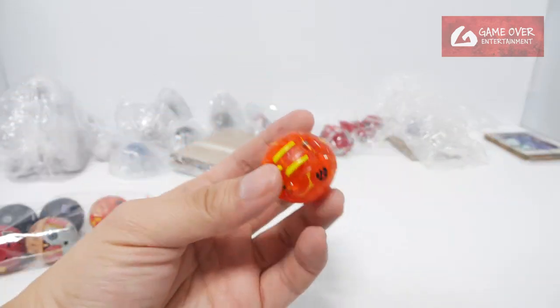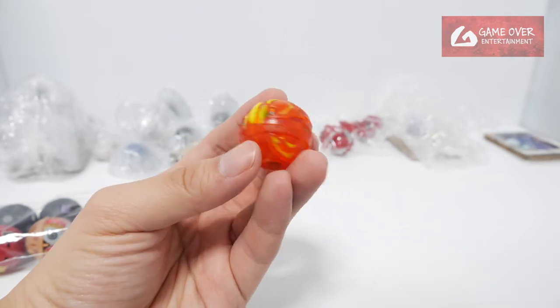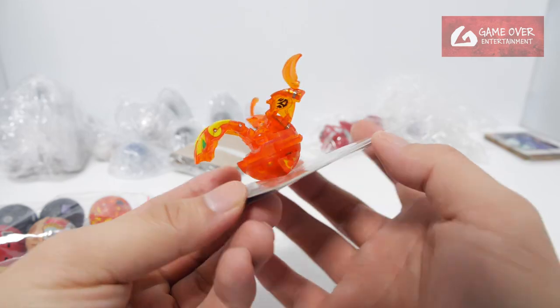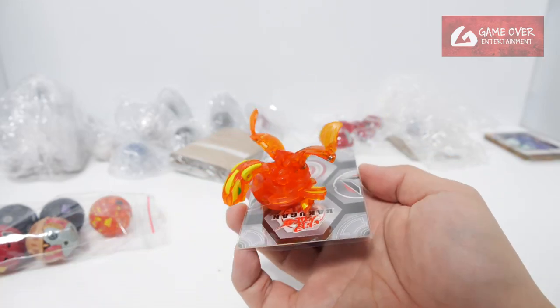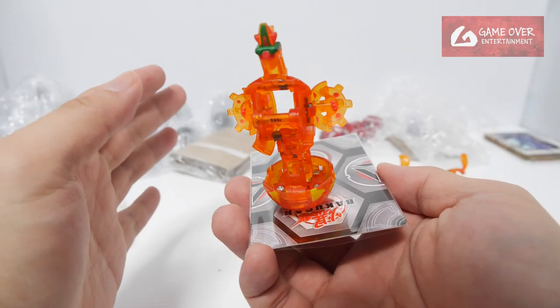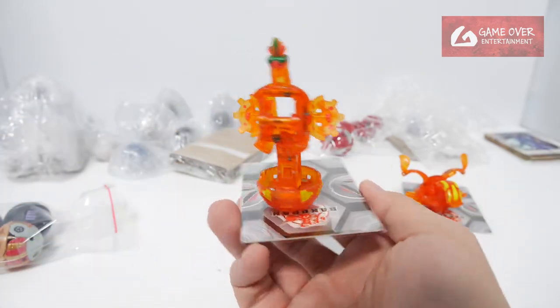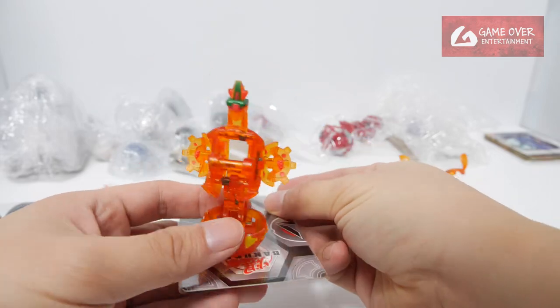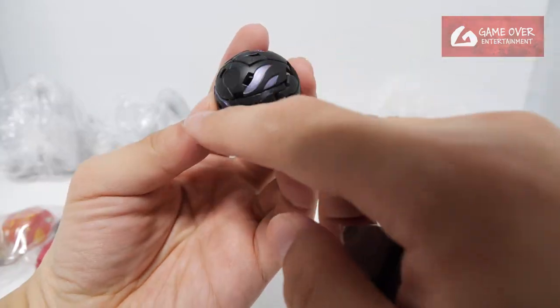First up we have a Bakusola — a Pyrus Bakusola. Looks like Ultra Dragonoid. Pyrus Bakusola, Ultra Dragonoid. We also have a Ventus Bakusola — it's a Meganimous. Ventus Bakusola Meganimous. It has a shiny coating on it.